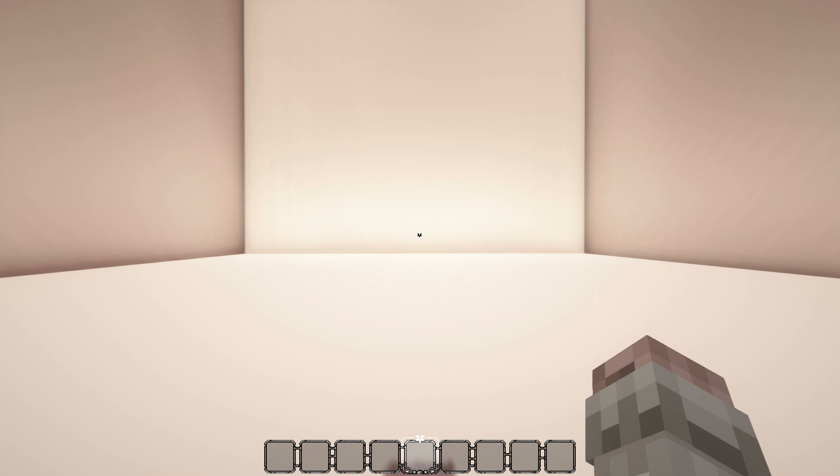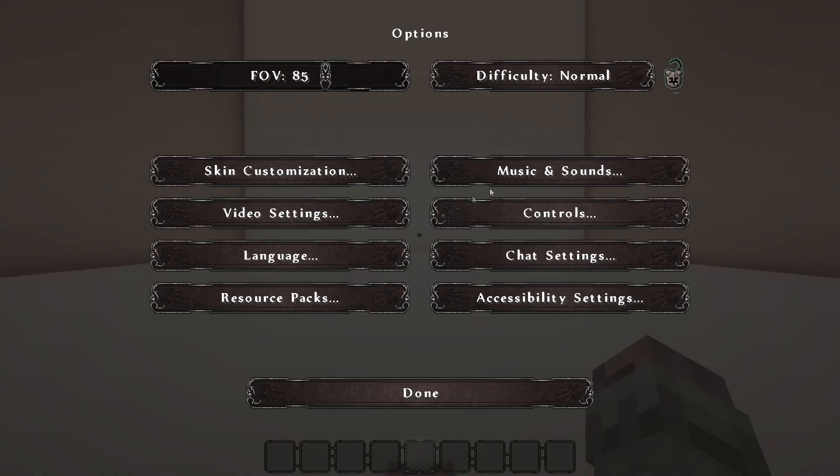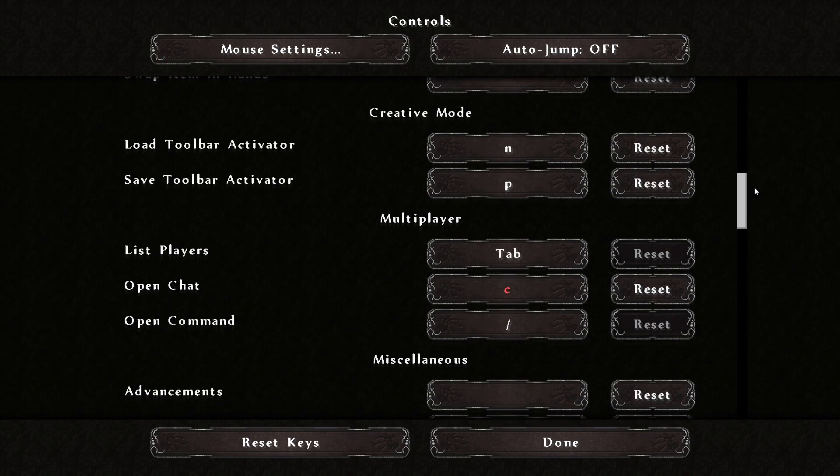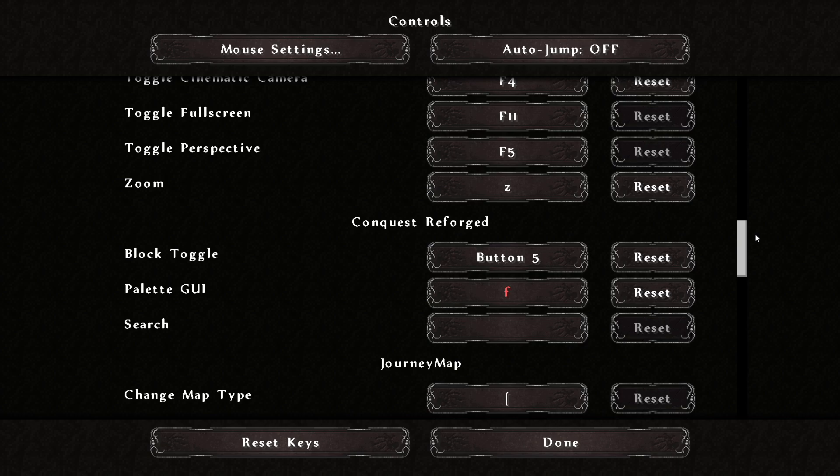To begin with I'm going to show you guys controls, and this is basically something you want to set up at the very start once you've installed the mod, as it will greatly help your process when building. If you navigate to the controls section of the settings menu and scroll down, you'll find a sub tab called Conquest Reforged.